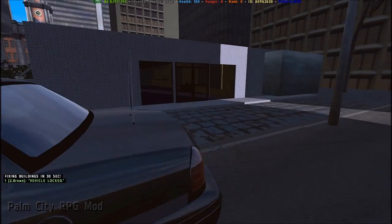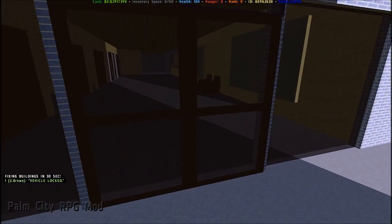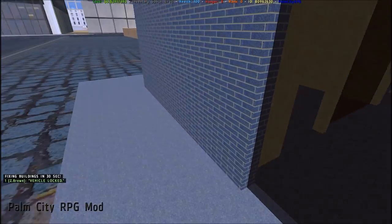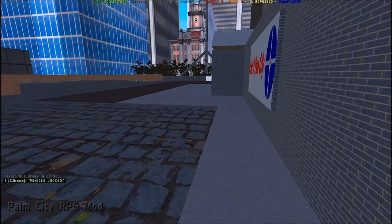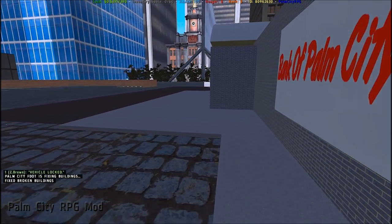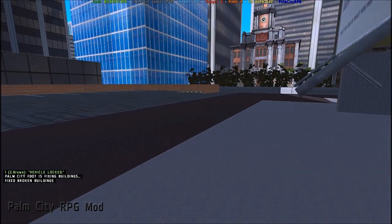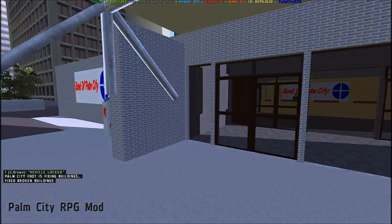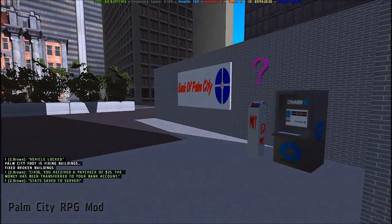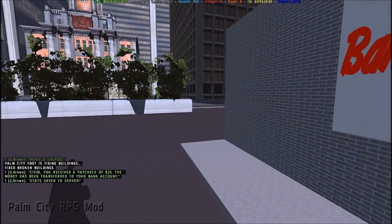We're going to go ahead and check the bank doors — doors are closed right now. Just going to walk around the building here and see if we've got any unusual stuff going on. Looks like the bank's pretty tight and shut. Pop around a corner here.